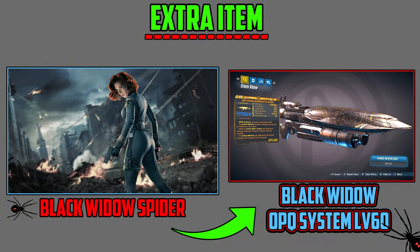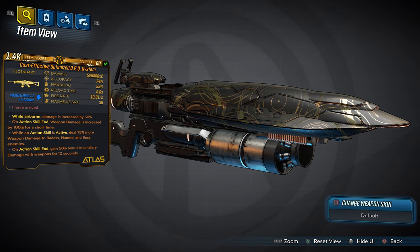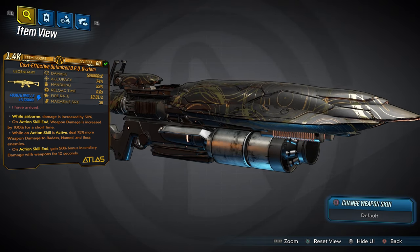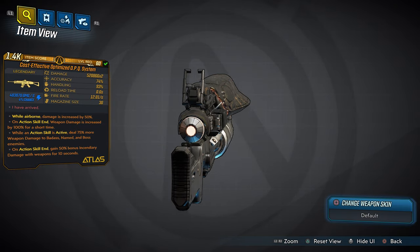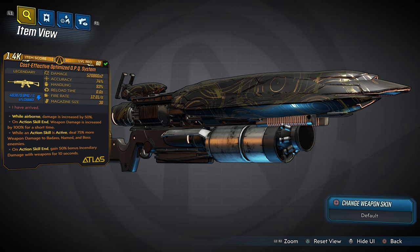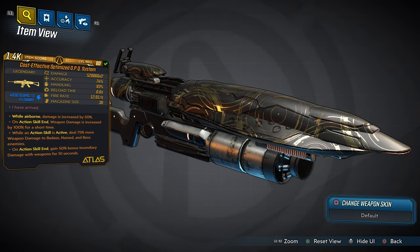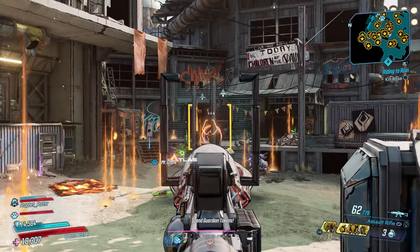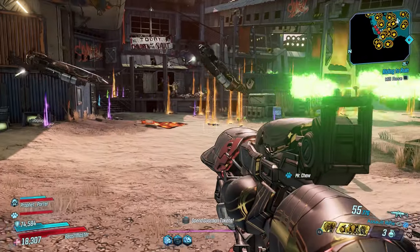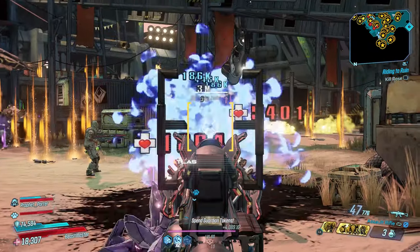Next up we have the Black Widow Spider — this is an extra item in the store this weekend. This is the Black Widow OPQ System Level 60. The design on it is so intricate, like a web of spider, and when it actually shoots it opens up like the fangs on a spider. I took my time and worked on this design to get every detail perfect, so when you guys use this weapon it feels different, it feels new, it feels extraordinary. I amped up the abilities on this weapon — it is all-elemental on ASE. I'm going to shoot the OPQ System at 100% accuracy.